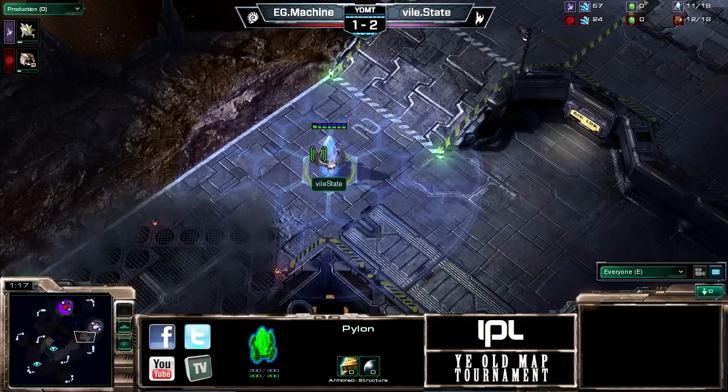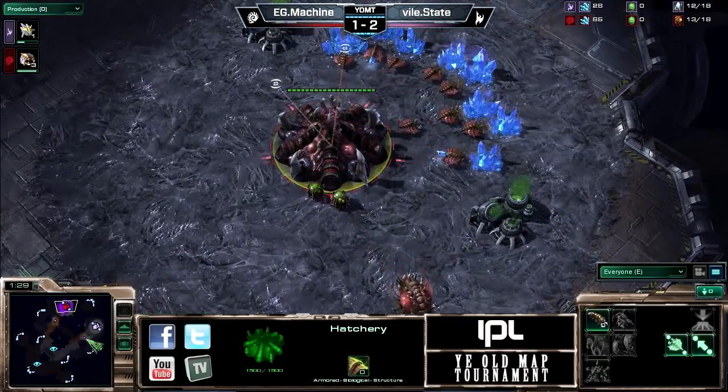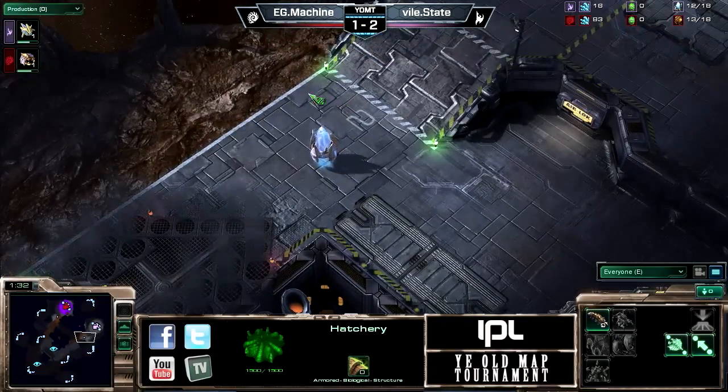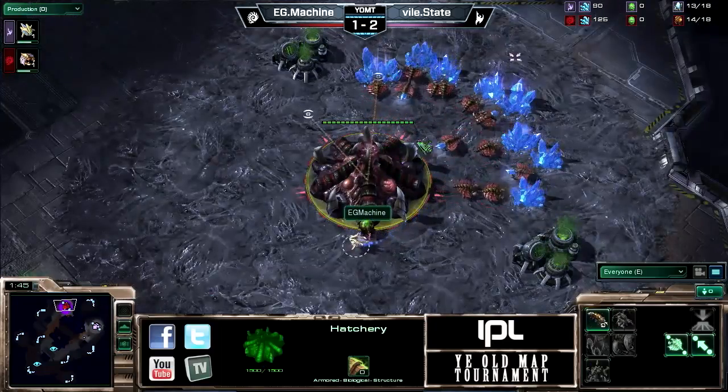You didn't see the forge style — gateway expanding. They would wall off with the gateway and the pylon. But now with the forge, it does work here. You can forge fast expand, so we'll see how State wants to take advantage of that, saving up his resources for now.